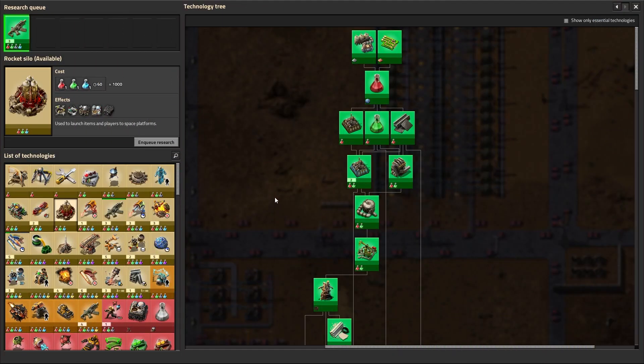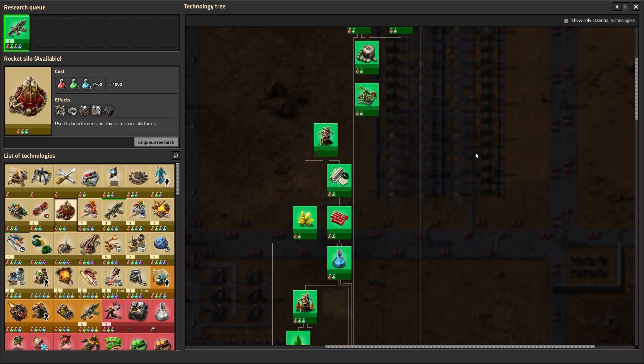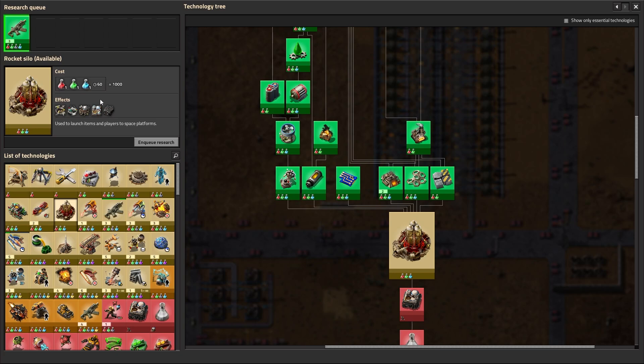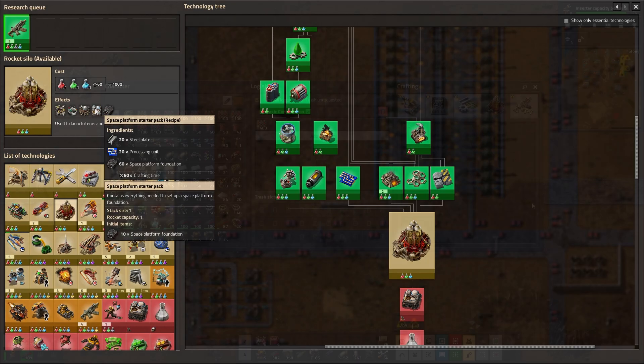First, we need to get to space and deploy our first space platform. To launch a rocket, you'll need to research the rocket silo. In the Space Age expansion, you only need chemical science or Blue Science to research the rocket silo. So once you have Blue Science, you just need to follow this research path to unlock it. This will also give you access to all the basic space platform stuff you need to get started, such as the Space Platform Foundation and the Space Platform Starter Pack.